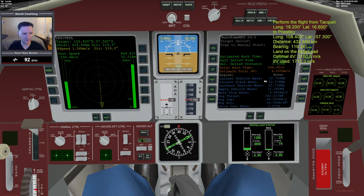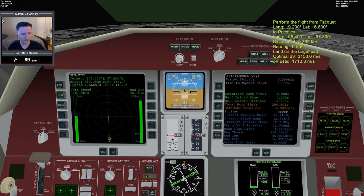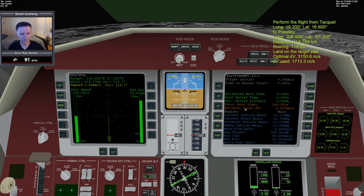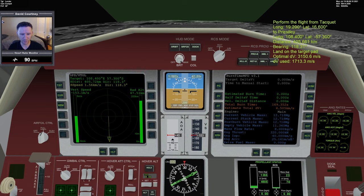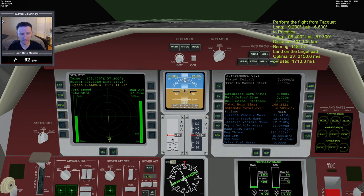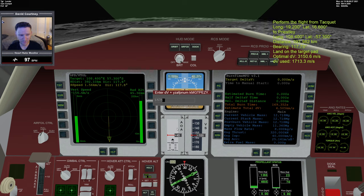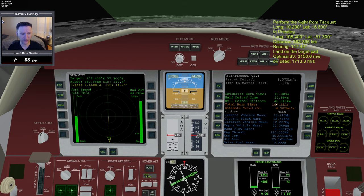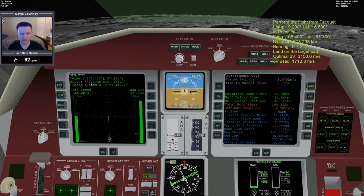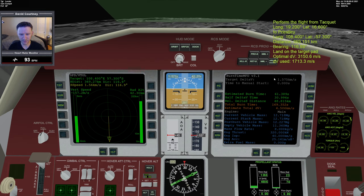Let's bring up burn time on this side, make sure we switch our engines over to main. I'll pan down a little so it's easier to see. I'm going to put in 1,575 — I know we'll accelerate slightly as we move forward, so a little higher than the baseline 1,567. According to burn time calculator, we need to begin the burn when we're just under 49 kilometers out. I'm going to turn the level horizon back on.